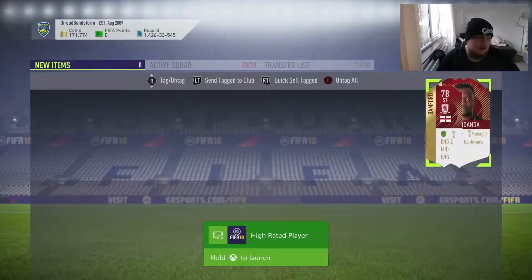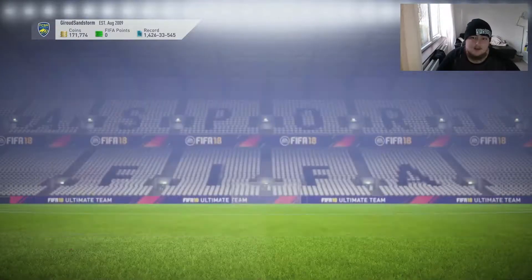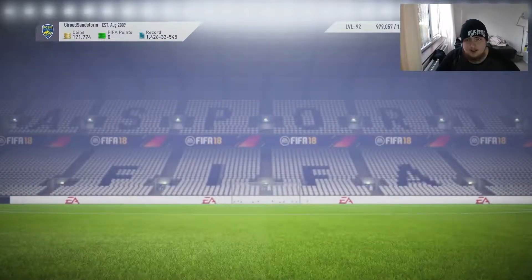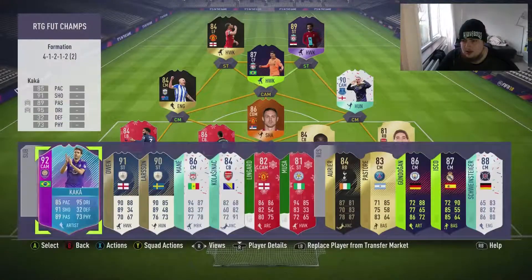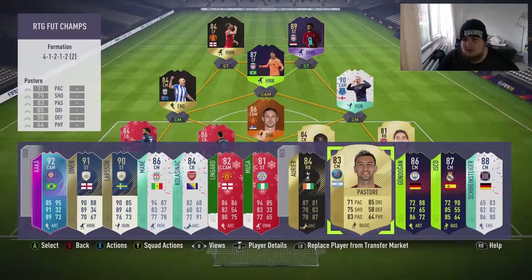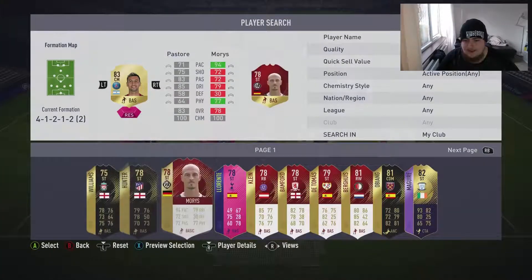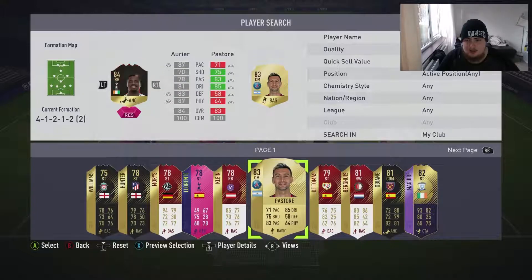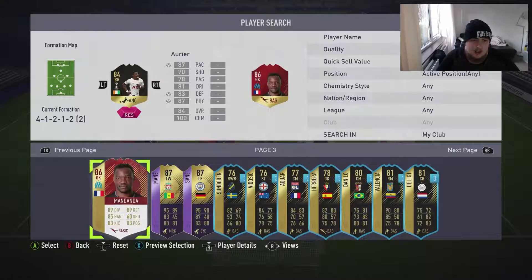We'll send them all to the club. Got some promo packs but who cares about those anymore. I'm going to put Mandanda on our reserves and put Bamford on there as well. Special leather — there's the Bamford card, looks quite nice. Look at his stats — put him in. And Aurier — we don't use him at the minute. But Schmeichel errors aside, we will be using him in an SBC.